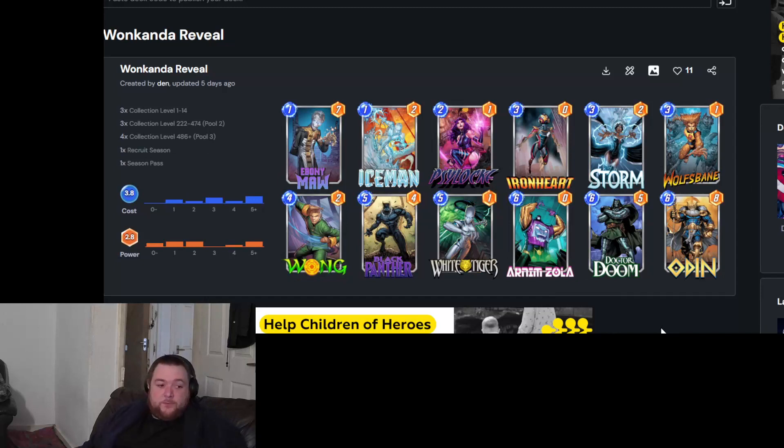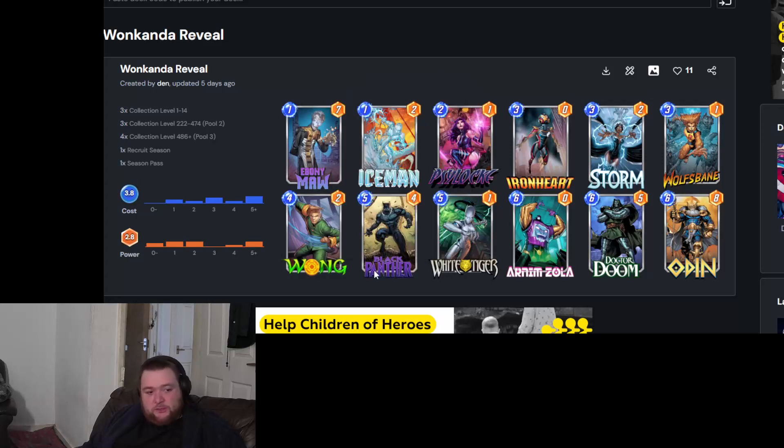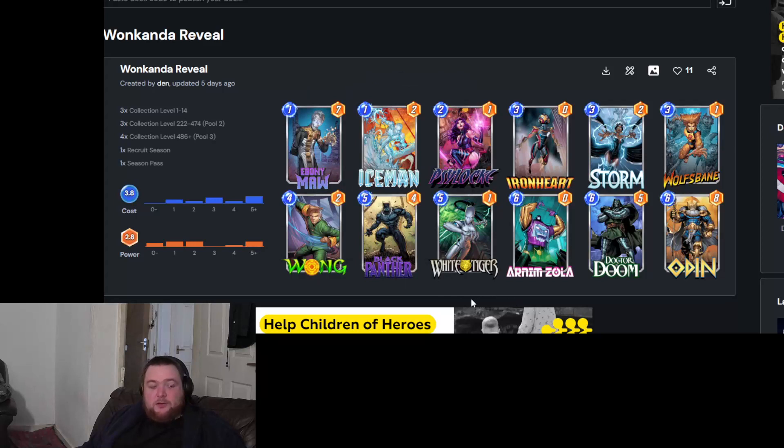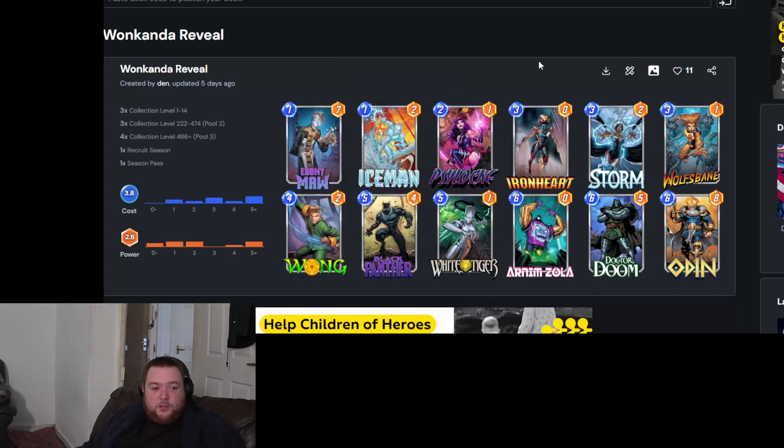Next up is this ongoing deck centered around abusing Wong — a card I really want but RNG hates me. The basic idea is simple: you play Wong and abuse it with five or six drops. You've got some annoying cards — Ebony Maw as a big boy helps you get priority. Iceman is annoying. Psylocke helps you get a turn three Wong down. You've got Iron Heart for a little buff, Storm to lock a location, White Tiger, Odin, Doctor Doom. Wolfsbane is just a strong ongoing card — you could use it on turn six with Iron Heart and Wolfsbane if you somehow don't get any of the big cards.